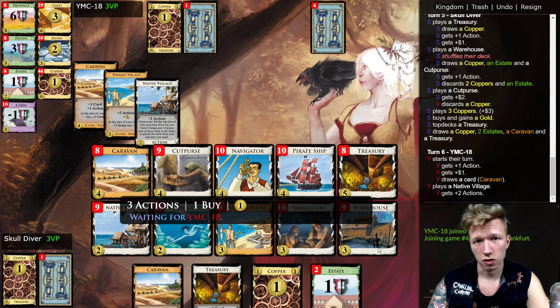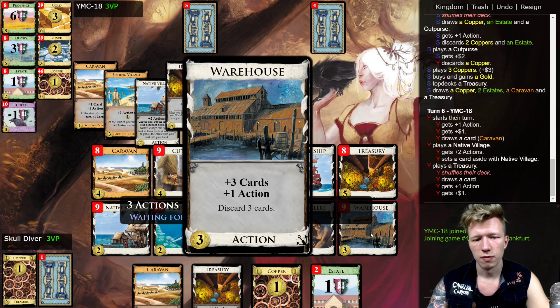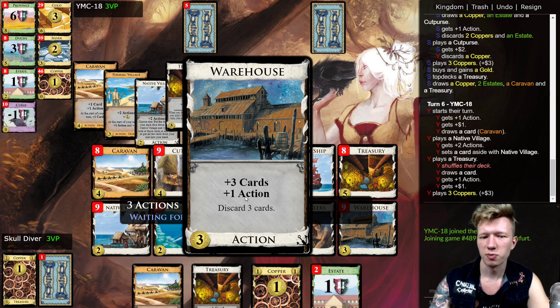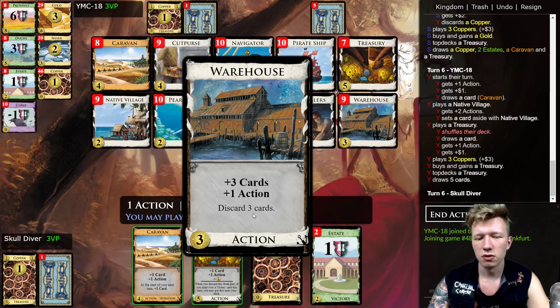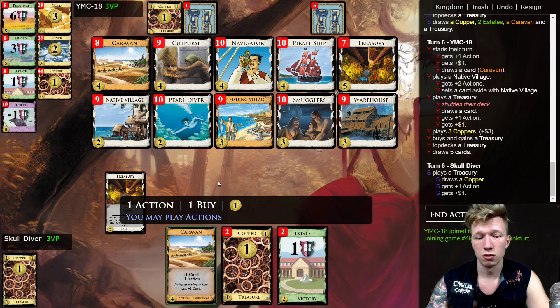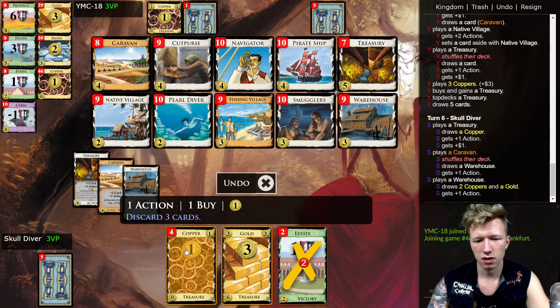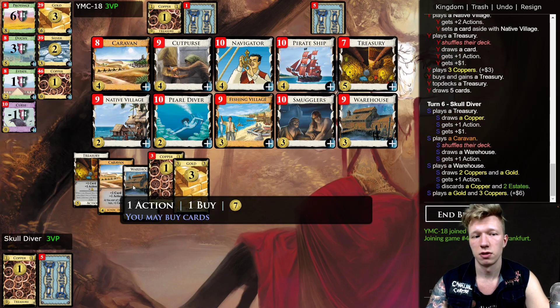Warehouse is nothing to write home about, but it will get a chance to really shine at the end game. If you just look at the plus-three cards, plus-one action, it sounds like an amazing card. When you need to discard — if you discard only your victory cards and you don't draw them again this turn — it's just as good. So here, discarding those two Estates, it was better than a Laboratory for me.